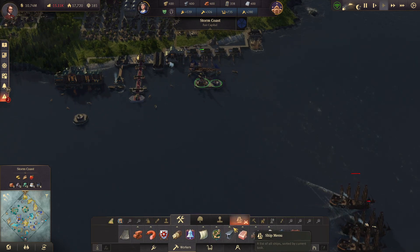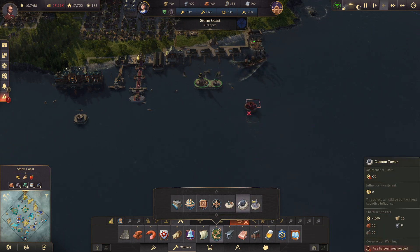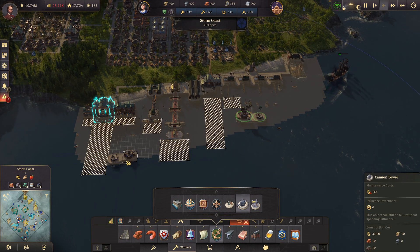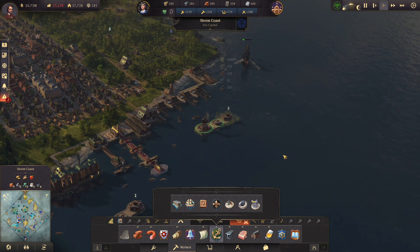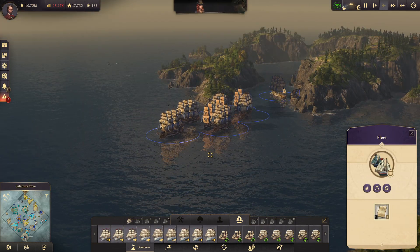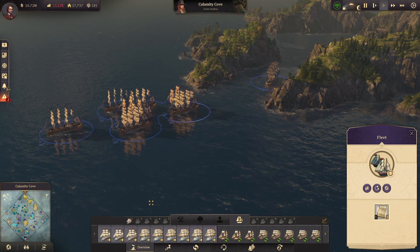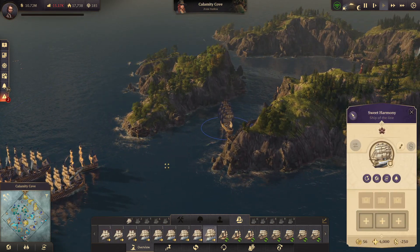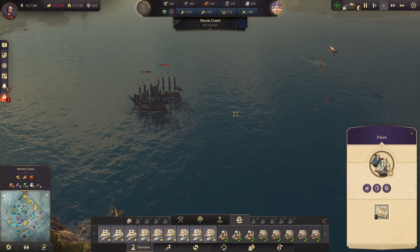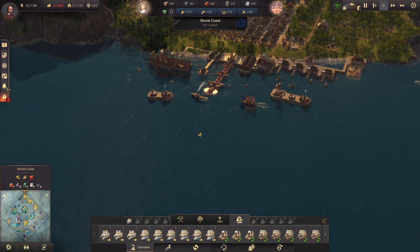Maybe what we need to do is get some more cannon towers in place. Because if we don't intercept them now, they're going to just cause nothing but trouble. Can you come along please? Fleet embarking. Well, we got a clipper we need to get back in service — I need something to keep you going.